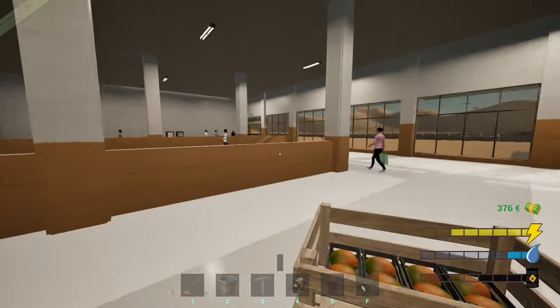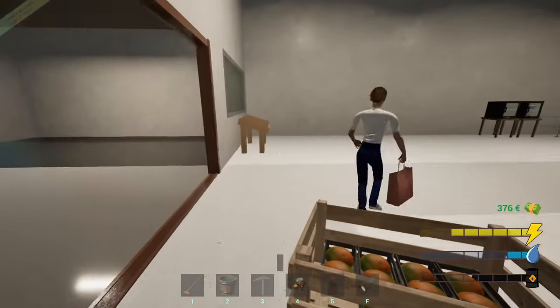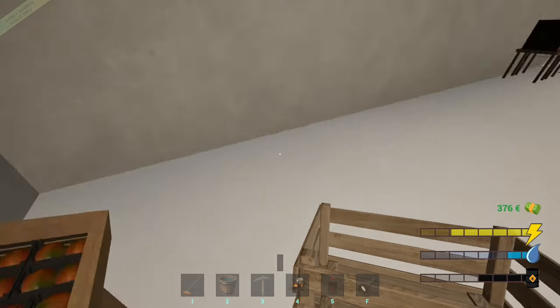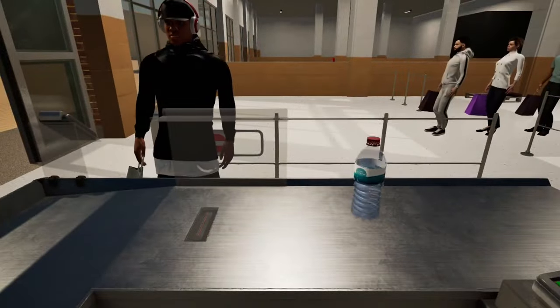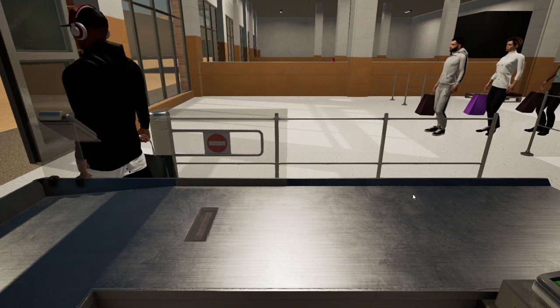People should be coming in now - there they go, they're queuing already. They're always queuing in this place. Hopefully I can just press E and it'll go straight in. Oh yeah, look at that - nice and simple, the way we like it. Okay, let's sort these people out.